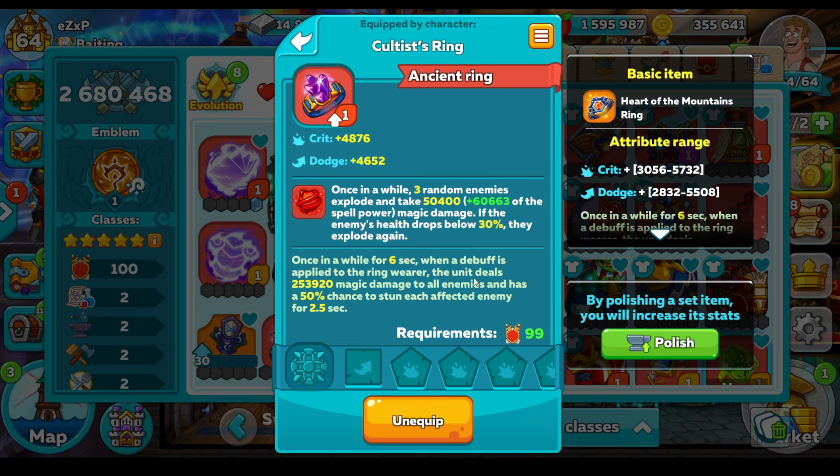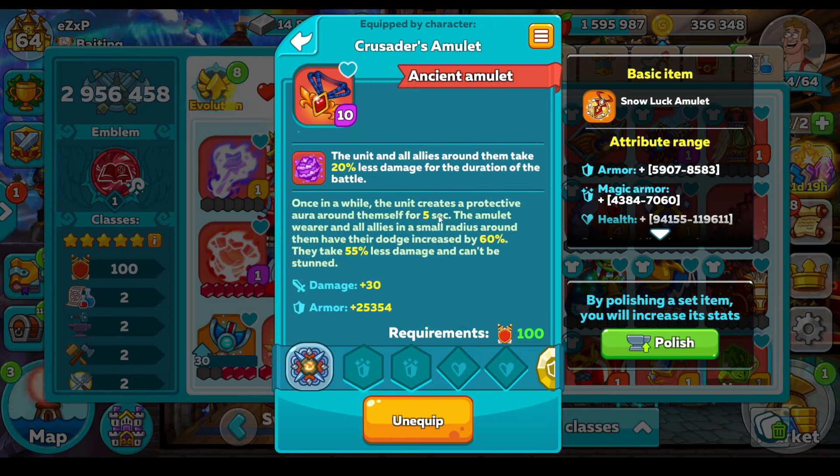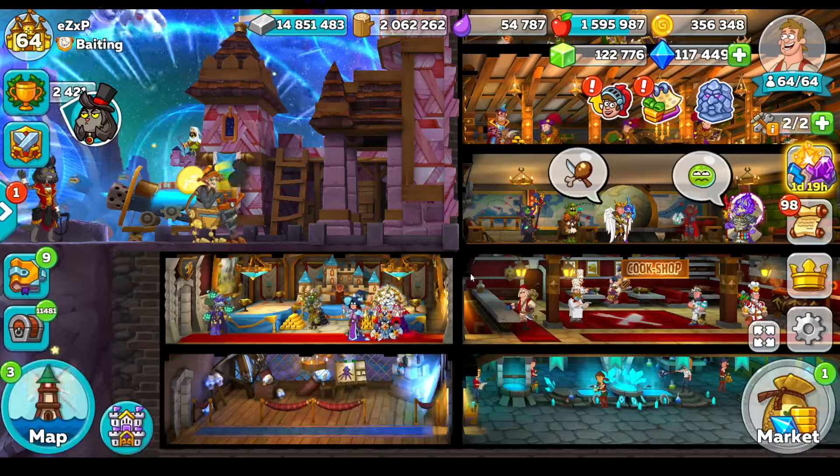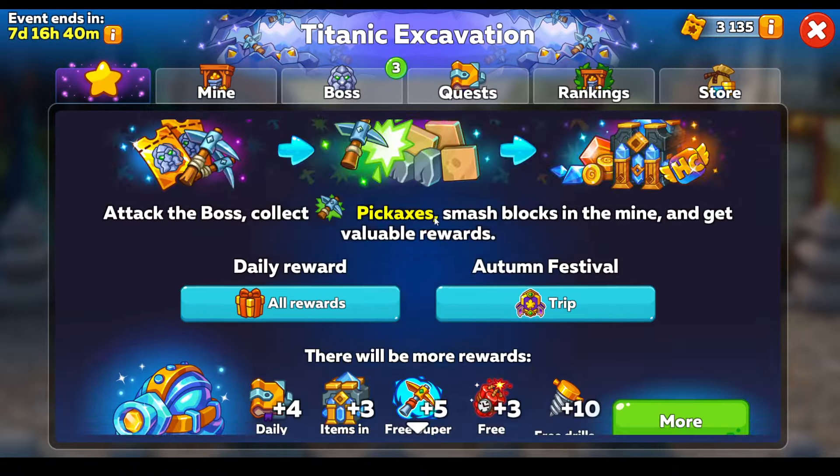So this is the ring: once in a while, for six seconds, when a debuff is applied to the ring wearer — which is going to be instant, there are debuffs going on literally from the start — the unit deals 250,000 magic damage to all enemies and has a 50% chance to stun each affected enemy for two and a half seconds. So if someone's got this, you really do need to have a paladin or something to remove stun. Those are the two quite good items coming out of this event.